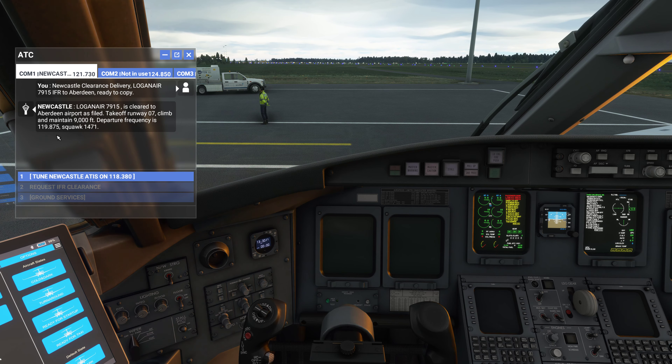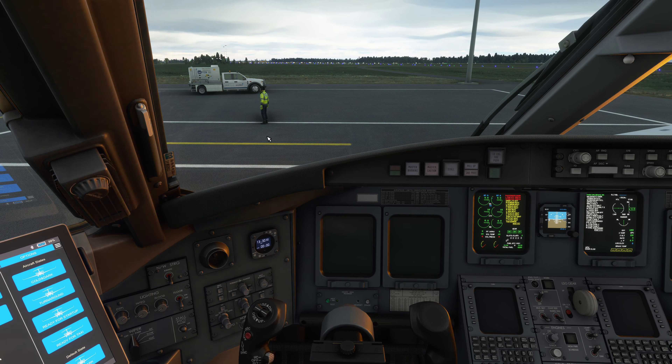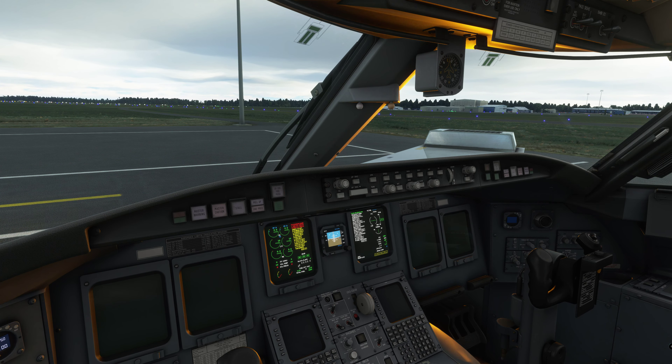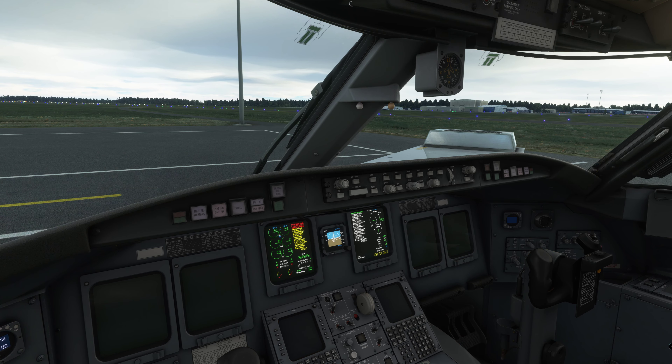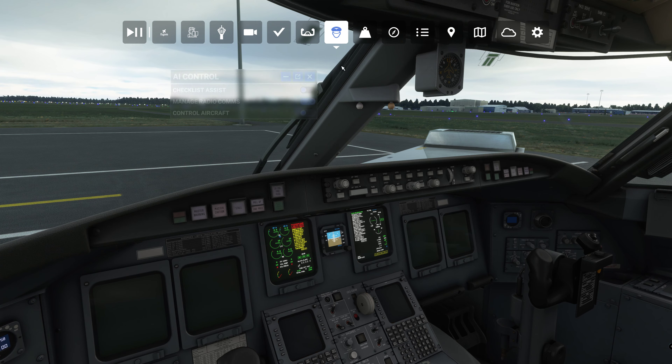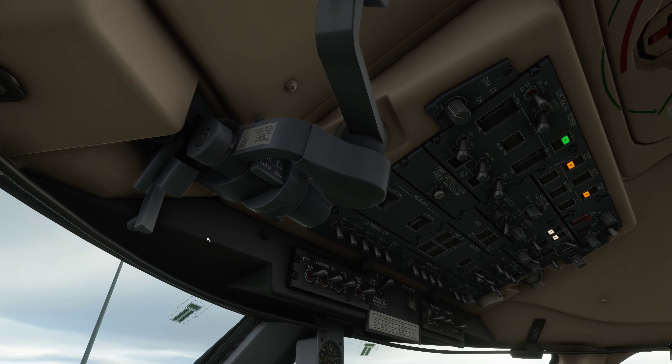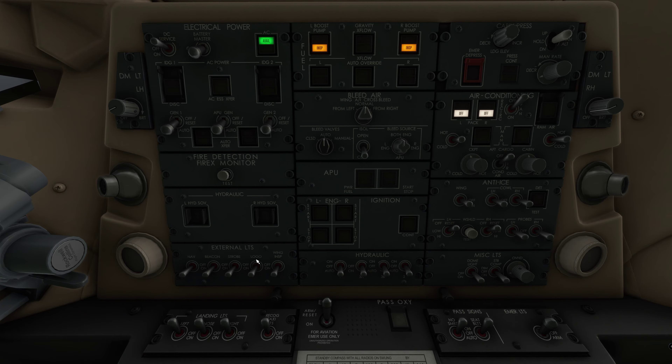The automatic ATC comes in: Loganair 79R cleared to Aberdeen Airport as filed, take off runway 07, climb and maintain 9,000 feet, departure frequency 119.875, squawk 1471. We are not actually taking off runway 7 — we are taking off runway 25 due to the wind. I'm going to turn that off.